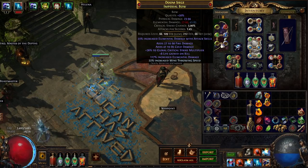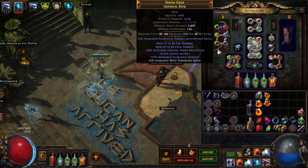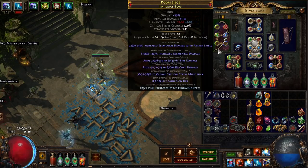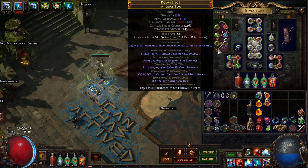In terms of gearing the character, the most important thing is to find a bow and use a Prismatic Fossil on it — keep using Prismatic Fossils. You'll need a bow that is item level 75 or higher to roll that first subterranean modifier, which is 80 to 120 percent increased elemental damage.